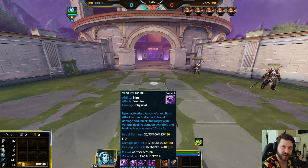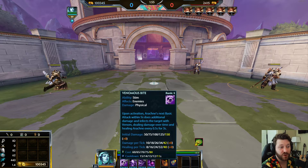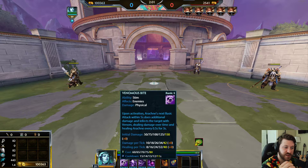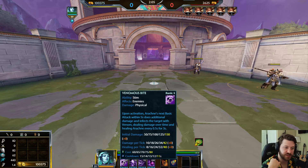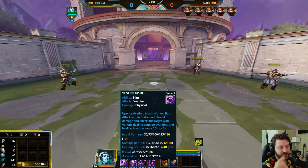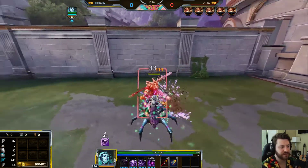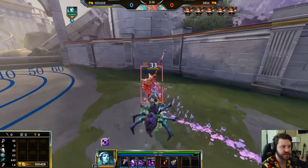Her one is Venomous Bite. Upon activation, Arachne's next basic attack within five seconds does additional damage and infects the target with venom, dealing damage over time and healing Arachne every 0.5 seconds for three seconds. You get initial damage plus damage per tick from the venom, and healing per tick as well. You can see the venom applying there.